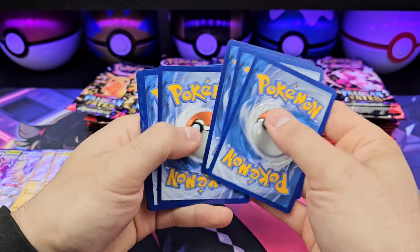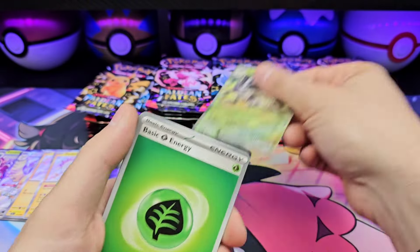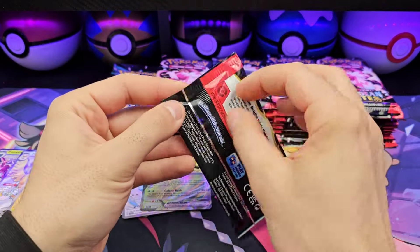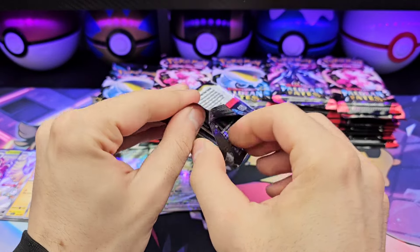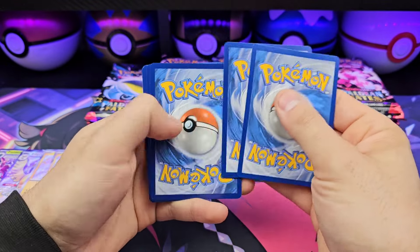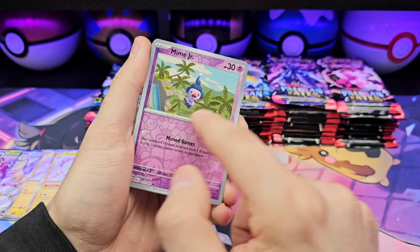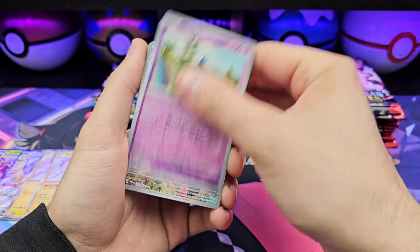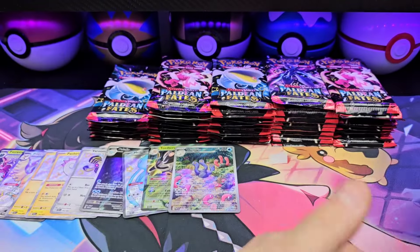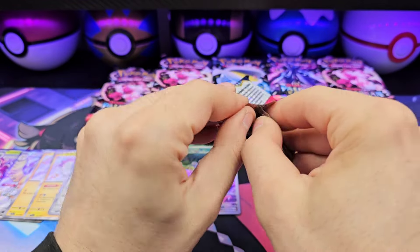Did finally pull the Wug Trio — it only took 140 packs. Pulled like eight of the Pommies, three or four Palafins, and one Wug Trio, and we're now about 160 to 180 packs in. Wo-Chien — that's the one that's part of the six-piece artwork. And speaking of the Wug Trio — halfway through, almost halfway through the second stack.